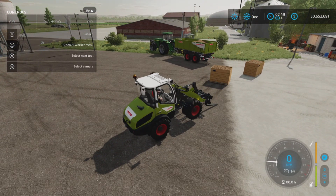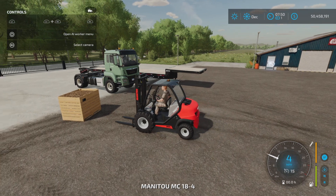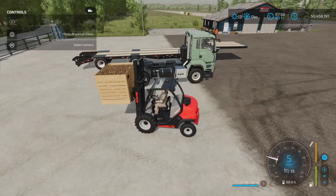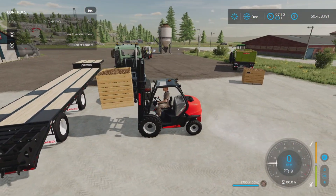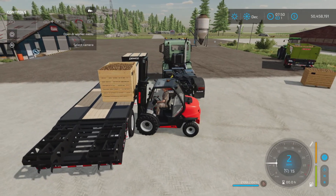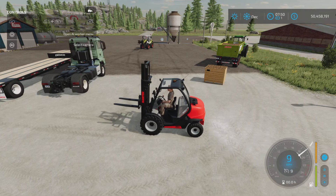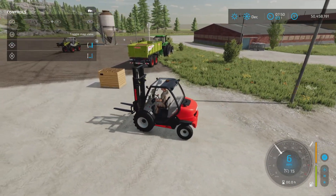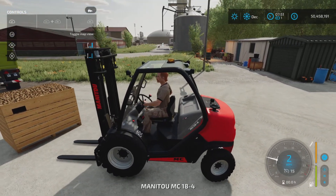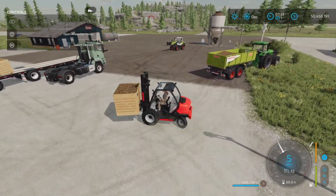Let me try something else. Using a base game forklift here and it seems to go on pretty nicely. It was still acting a bit weird when backing up, but it seems to be okay now — just a little finicky. I wonder if it was specifically the XL size causing the issue. The regular sized one seems to be acting okay with the forklift.